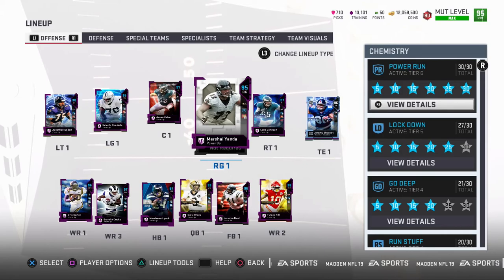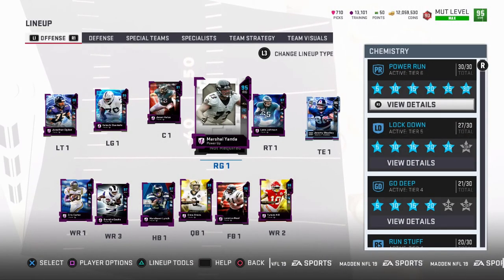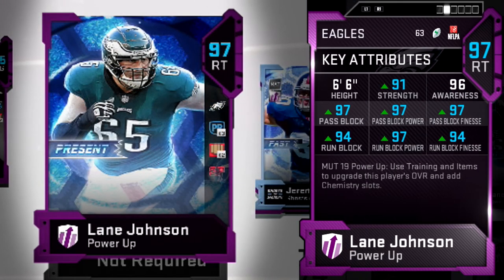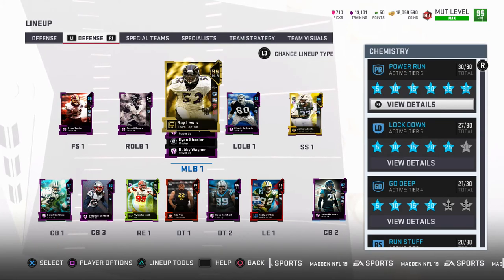Adding those cards makes him a 96 overall in the power up. For our right guard, Marshall Yanda — we're not going to keep him too much longer because he's only a 95 overall. Even though the stats look decent at 95 pass block and 95 run block, this entire year with Yanda he just doesn't perform very well. Lane Johnson now sits at 97 overall with chemistry: 97 pass block and 94 run block.